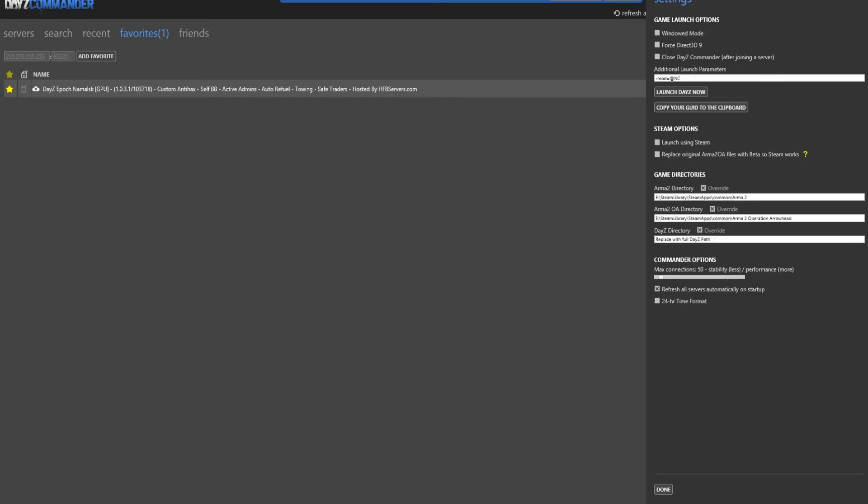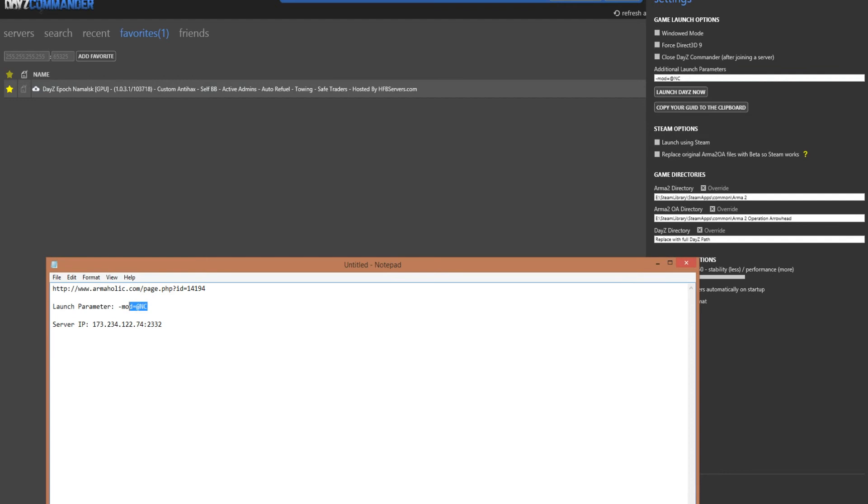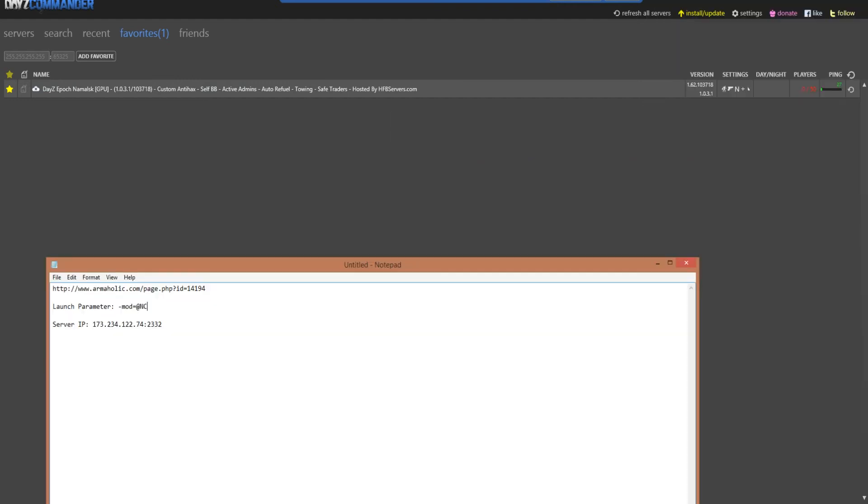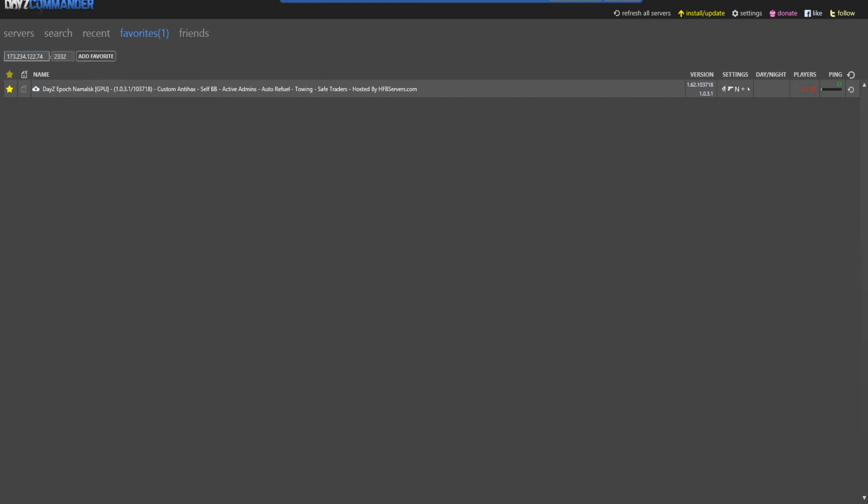Then go to Settings. Add that launch parameter that will be in the description — it's right here. Then click Done. Then type in this server IP address, copy and paste it. Add as favorite, and then go ahead and join that.